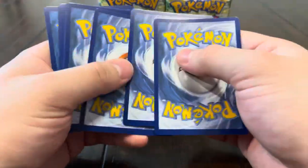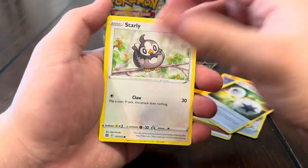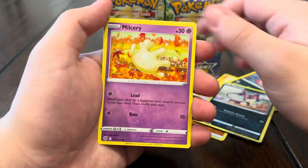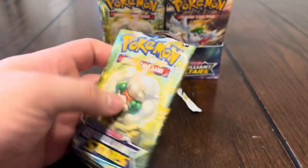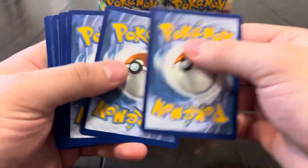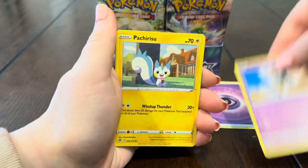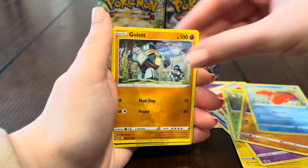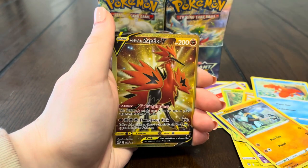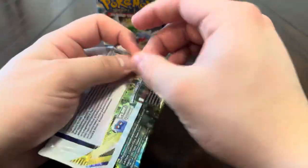We're still missing a whole bunch of V-Maxes from the trainer gallery set, hopefully we can get some in this video. We got Spiritomb, Purrloin, Milcery, Shinx, reverse Clefairy, and an Alcremie. Next pack — we still need that rainbow Shaymin. We do have the Whimsicott and that's the only rainbow V-Star we have, so we're looking for the Arceus, the Shaymin, and the Charizard. We got Zapdos — yo, let's go! The only one we needed!